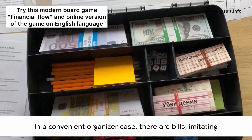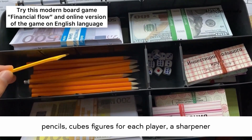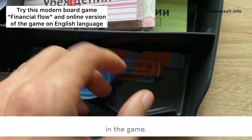In a convenient organizer case there are bills imitating real stickers, pencils, cubes, figures for each player, a sharpener, eraser erasers, and cards with different offers, financial instruments, and situations that may occur with players in the game.